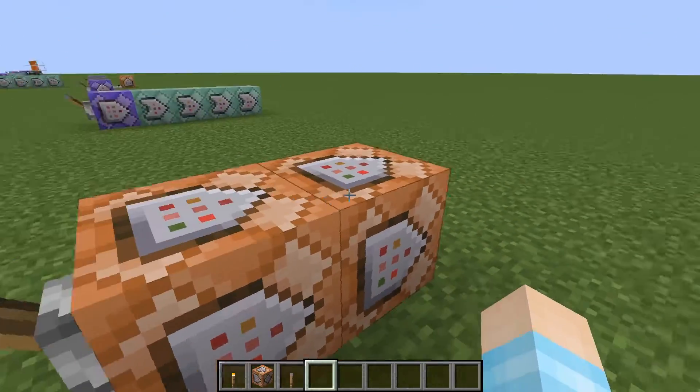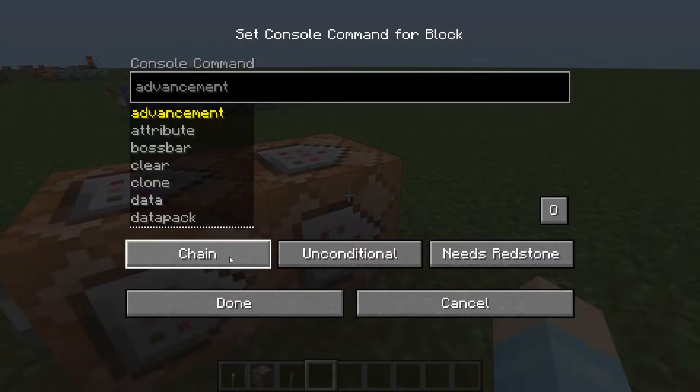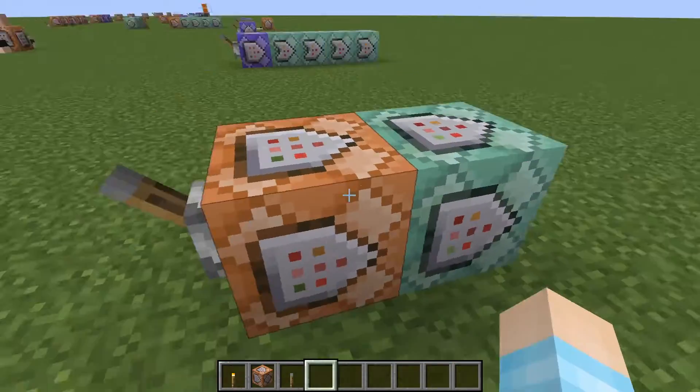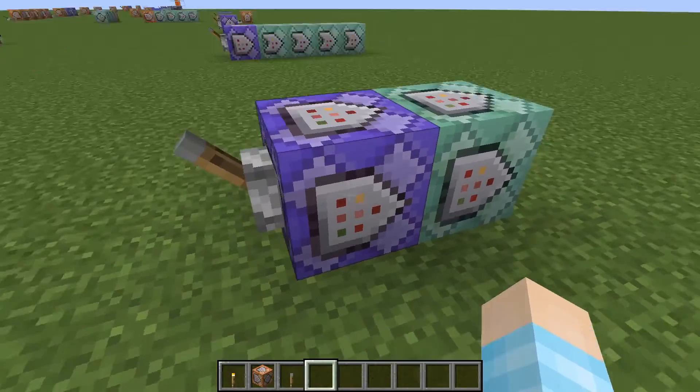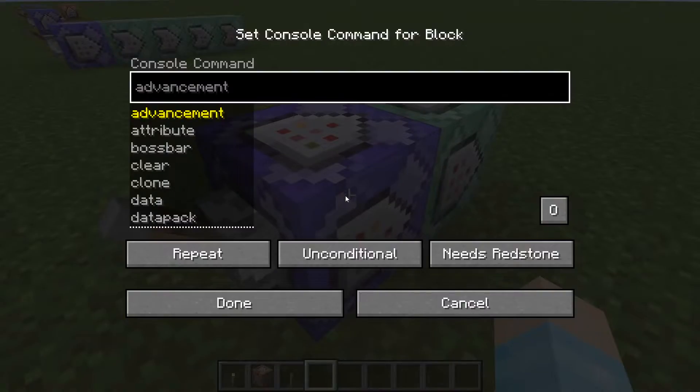You have two command blocks facing in one direction. This one's going to be a chain with always active, and this one's going to be a repeat. So in the first one we're going to write some code — it's going to be simple, don't worry. The second one's a little bit more complex.